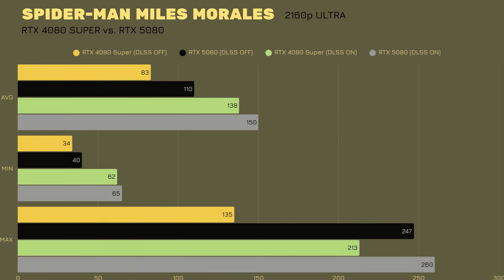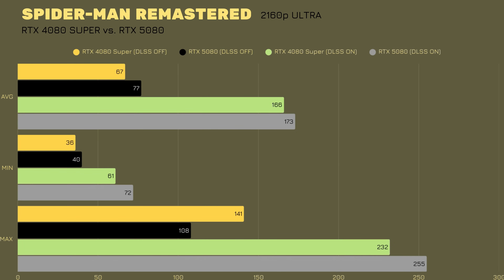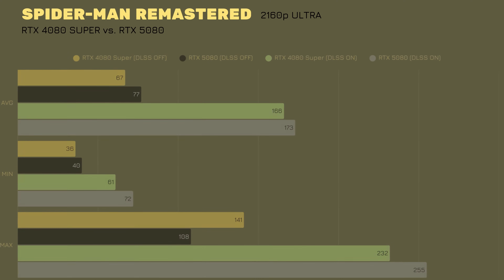In Spider-Man Remastered, RTX 4080 Super DLSS off vs on: min 36 vs 61, max 141 vs 232, avg 67 vs 166. RTX 5080 DLSS off vs on: min 40 vs 72, max 108 vs 255, avg 77 vs 173. That's roughly a 7 FPS average difference and a 23 FPS maximum difference, with an 11 FPS minimum gap. Same story — a modest improvement continuing the generational trend.